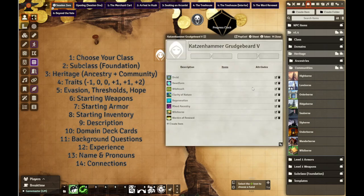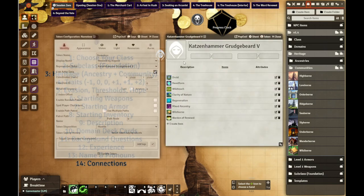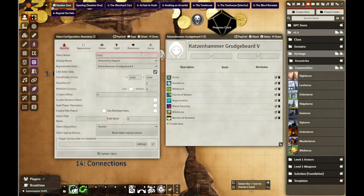Let's pull up the druid sheet again, because we have evasion, thresholds, traits, and hope - that's all figured out. And we'll come back to the backgrounds in a moment. Evasion is eight, thresholds are completed. Hope starts at two - I have the default in the player character template. Let's put her name in: Kat.